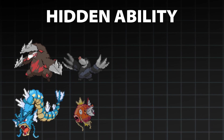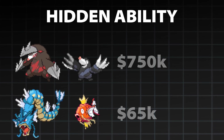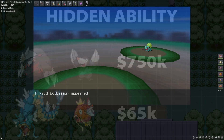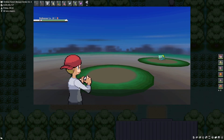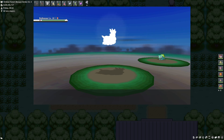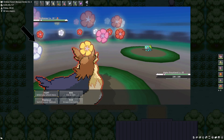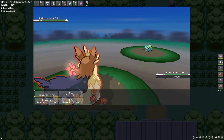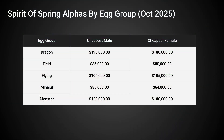Both Excadrill and Gyarados have desired hidden abilities, and here's also the price of the cheapest one with them — just with the hidden ability, not being an alpha. There's also another reason the prices for the alpha Pokémon of the Lunar New Year rise: the Spirit of Spring Particle, which is a cosmetic for a Pokémon just like vanities are for a character. Here's the lowest listed male and female prices for each egg group available during the recording.